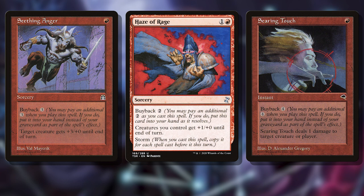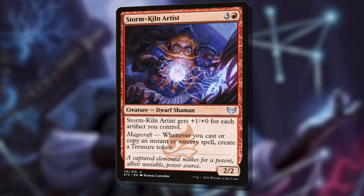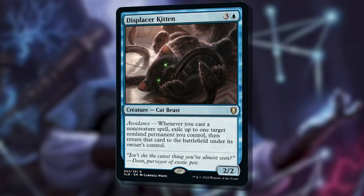So how do we keep generating mana to cast them over and over? Three creatures help here. Birgi, God of Storytelling, makes us a mana whenever we cast a spell, so she covers the red mana we need to cast these three buyback spells repeatedly. Storm Kiln Artist makes us a treasure whenever we cast or copy an instant or sorcery spell — in the case of Haze of Rage with both buyback and storm, the Artist can make us an obscene amount of treasures. And the new Displacer Kitten — as long as we have a mana rock that makes colored mana, the Kitten can blink it whenever we cast a spell, untapping it and letting us tap it again to keep casting these spells over and over again.